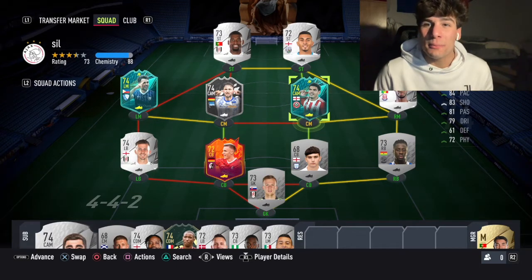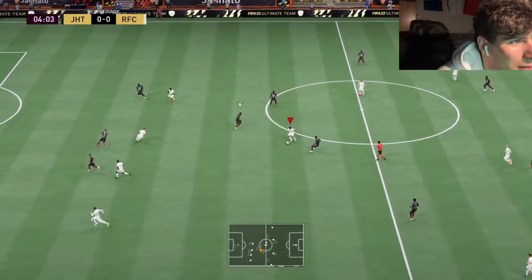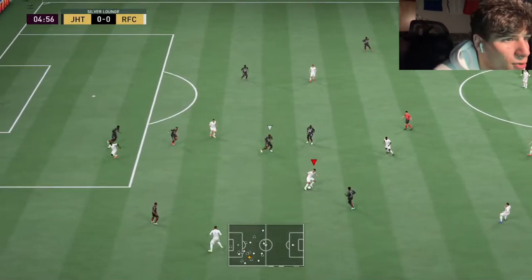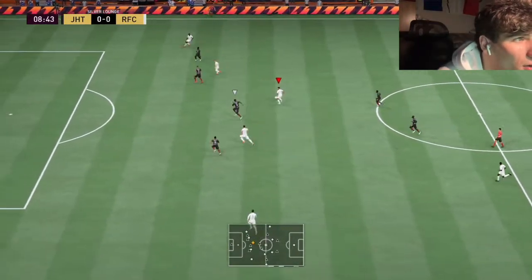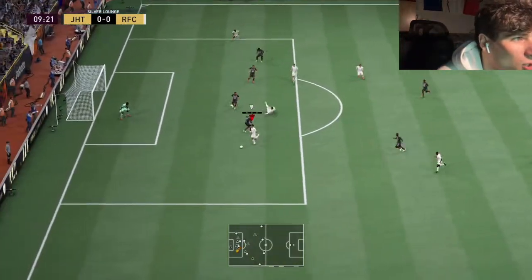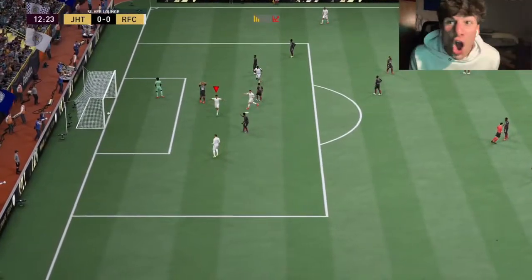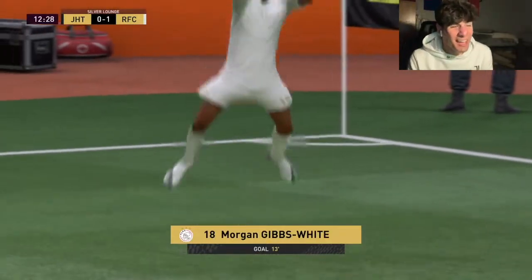Here he is on the ball — the four-star skill man. The four-star skills make him feel a lot quicker. A lot of silver cards have really good dribbling but just two-star skills, so ball rolls don't feel as smooth, but this feels really nice. Ball roll, ball roll — go on your left, go on your left, trust the left, fake shot — oh my god almost!